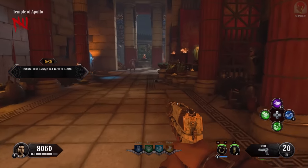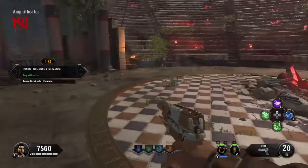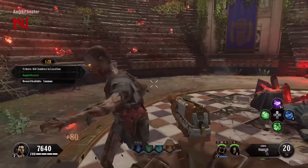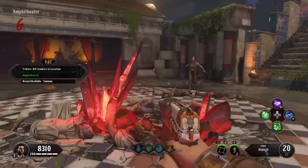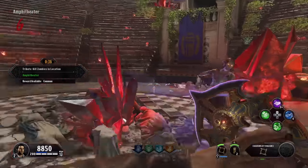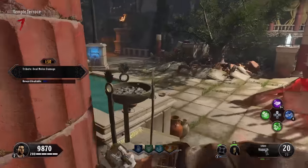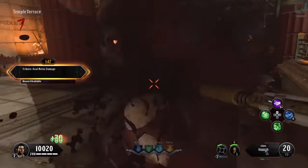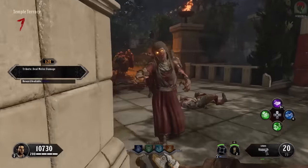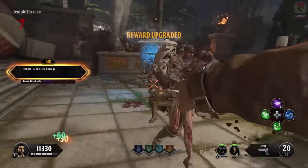Now we need to keep buying challenges to get ourselves an epic reward. For this challenge it's kill zombies in the amphitheater — probably one of the only locations it will give us since we don't have anywhere else open. We'll use these spawns as a good time to unleash the specialist and charge it up, because we're so close to level two. We've got none of the map open besides what we have, so the game doesn't know what other challenges to give us and is recycling through them.